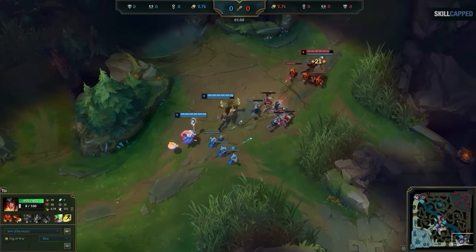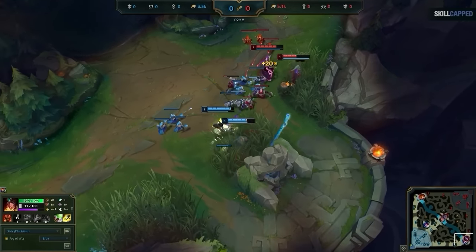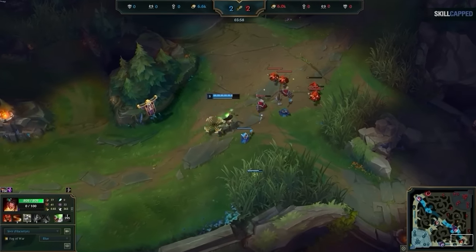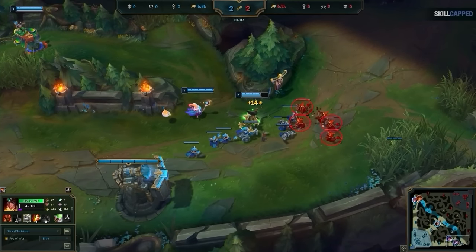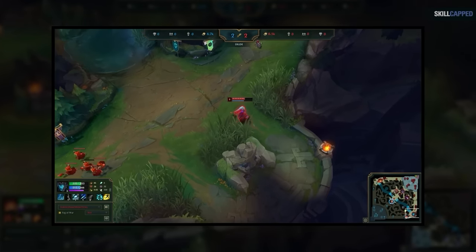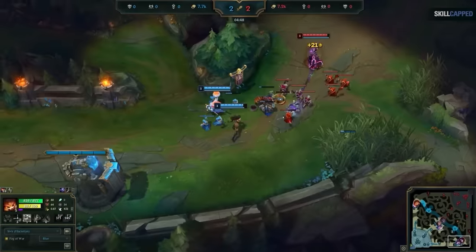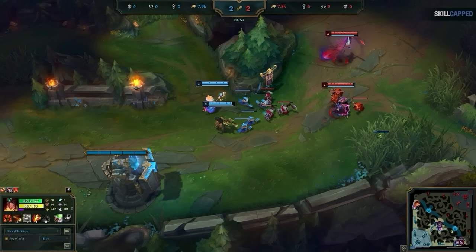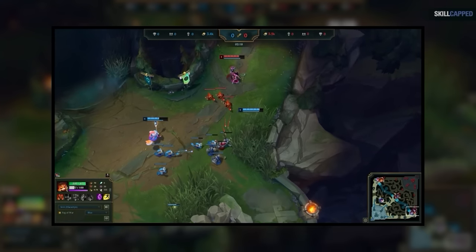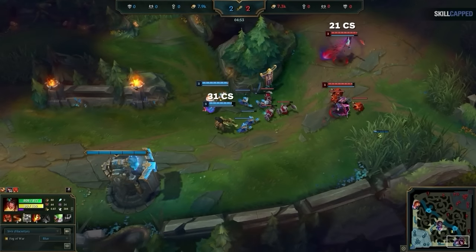The enemy took damage from both poke and trades, so we return not only with an item advantage but also a health and sustain advantage. Your goal here is to thin out the wave—try to damage it to the point where the enemy has around 3 caster minions more than you. This is the sweet spot that lets you hold a freeze indefinitely. In this case, Kalista knows that being low on health, behind in items, and having no sustain, she has no choice but to recall. But by recalling, she's now bleeding out minions due to our freeze. By the time she gets back, we have 31 CS to 21—and this Kalista played near perfect and it still didn't matter. That's the power of this strategy.